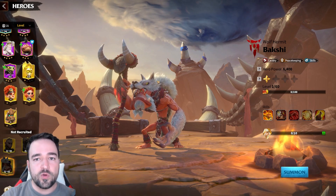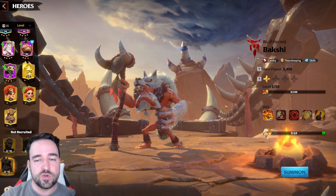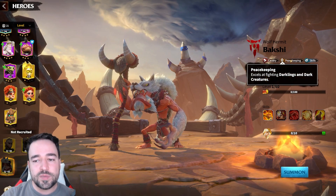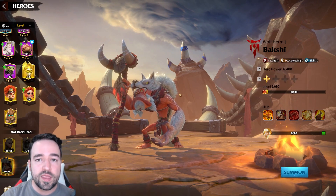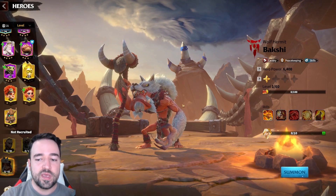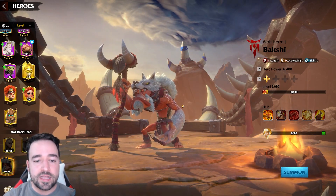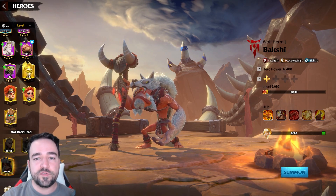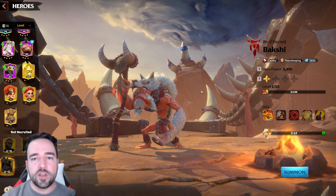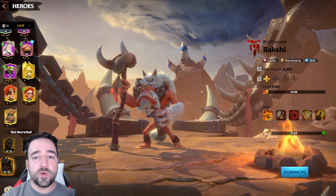Players familiar with Rise of Kingdoms know that spending too many keys early on leaves you with wasted universal tokens later. Bakshi also has peacekeeping abilities so you can use him to farm peacekeeping mobs and level him up quickly. But his real strength is as a PvP hit-and-run, high skill damage hero. If you have questions about the build, talents, or anything else, ask in the comments, and check out the other Call of Dragons guides on the channel.